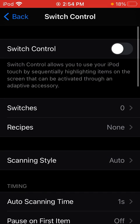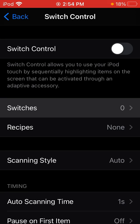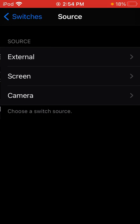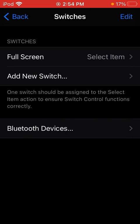Go right below to Switches — the one that I just highlighted, right here. There you go. Press on that and then press Add New Switch. Press Screen and then press Full Screen and Select Item.